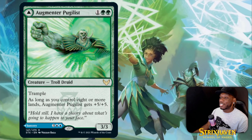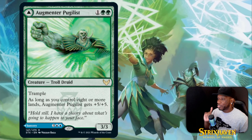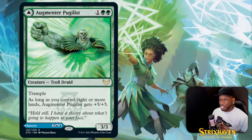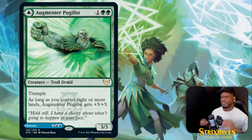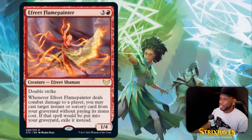Then we got Augmenter Pugilist — it's a three-drop troll with trample, a 3/3. As long as you control eight or more lands, it gets +5/+5, making it an 8/8 with trample. If it had haste it would be way too good. In a late game situation with 8+ lands you're swinging with an 8/8 with trample — that's pretty good.